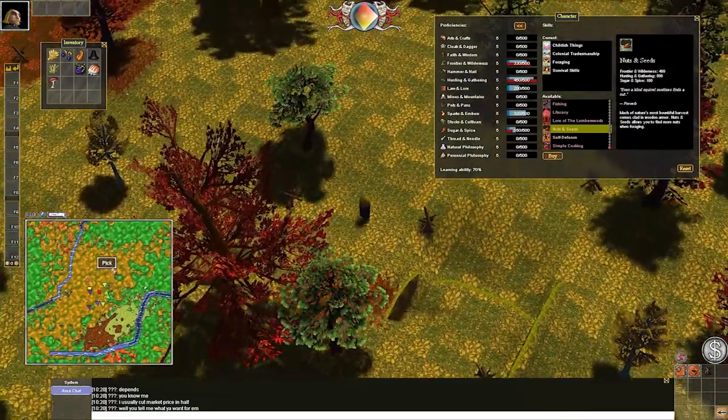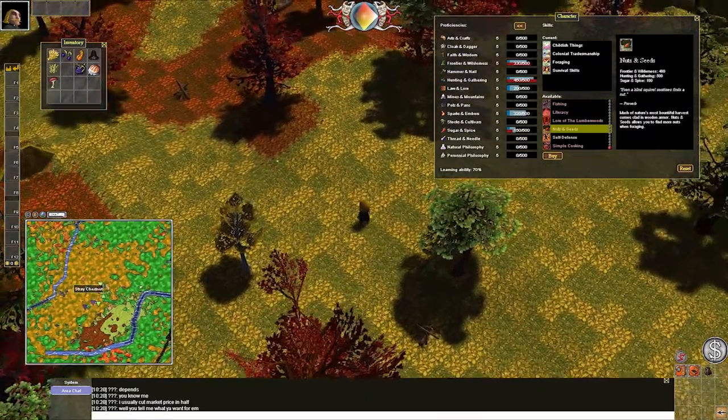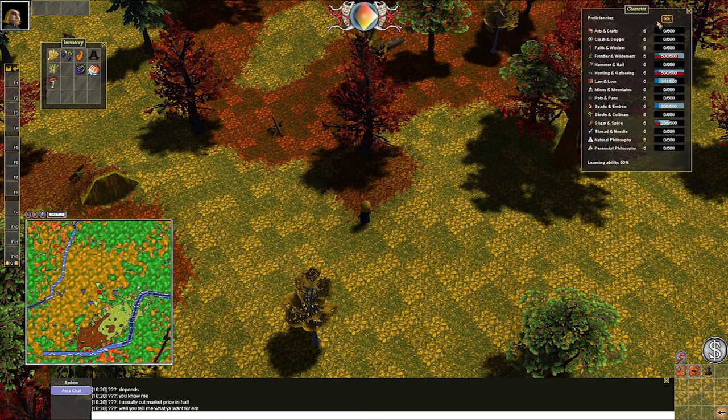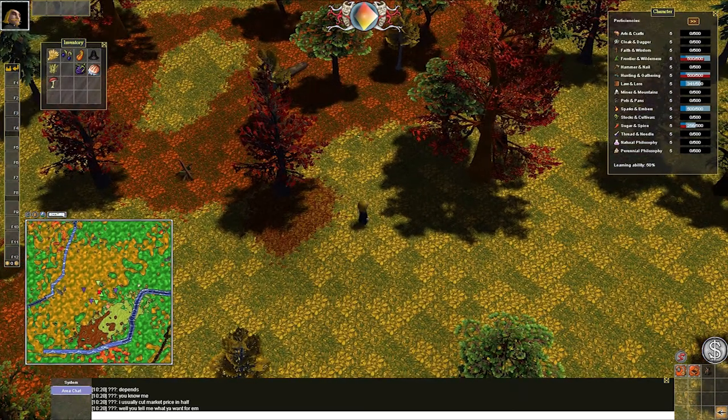Even if you don't know exactly what all these things do, it's always good to learn these skills because they're permanent improvements to your character and they sometimes do unlock other things, so always good to go for those. Here's another stray chestnut. Getting around these trees can be a pain. Here's another stray chestnut and this should get me Nuts and Seeds no problem. There we go — we'll wait for that to finish. Let me check the Salem wiki.